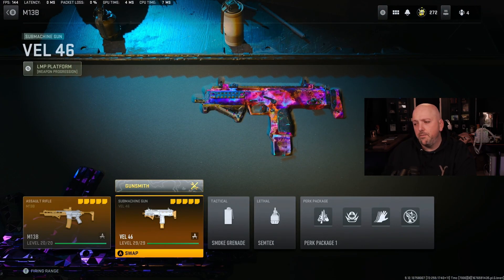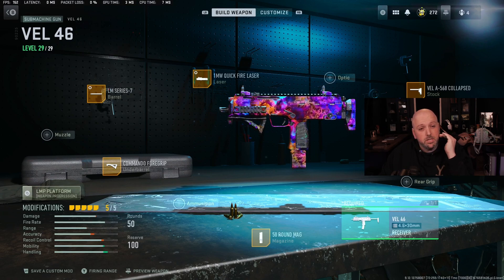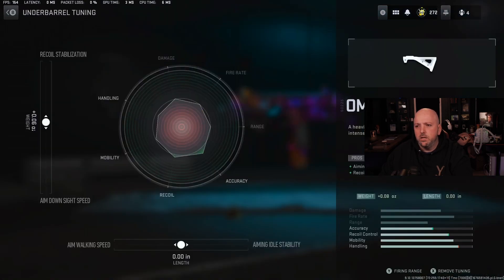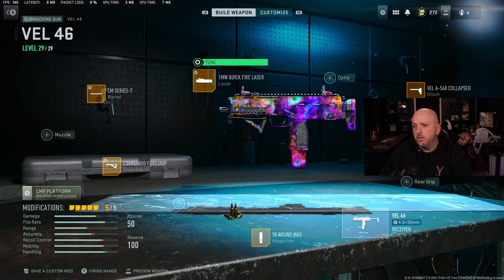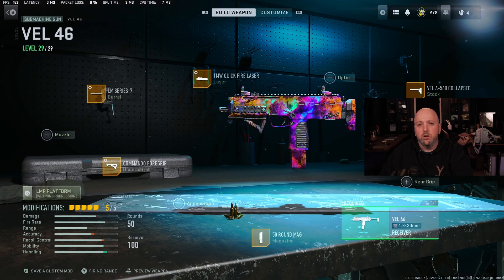All right, Vell 46 — or the MP7 — that's my other one for this loadout, I really love it. Similar setup: 50-round mag, Commando 4 grip, LM Series 7, 1 Milliwatt Quick Fire laser, and the Vel-A-568 Collapsed. This is for speed — not for long range, you're not going to have high bullet velocity or high damage range. It is a true SMG. On tuning: all the way up on stabilization and all the way over on idle stability. LM Series 7 jacked up. Laser tuned for sprint-to-fire and aim-down-sight. Those are your attachments.